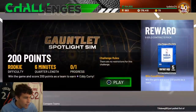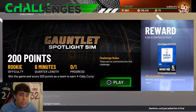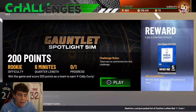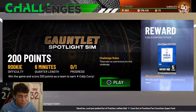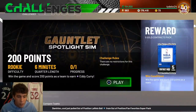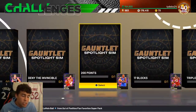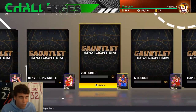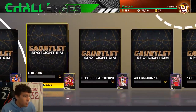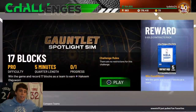Eddie Curry challenge - win the game and score 200 points as a team. You've got 24 minutes on rookie difficulty. On rookie difficulty it doesn't matter - green, white, yellow, if it's open it's going in. On current gen and next gen it should be easy to get green. All about speeding the game up - let your opponent shoot whatever they want. At that point who cares, all you've got to do is score 200 points.